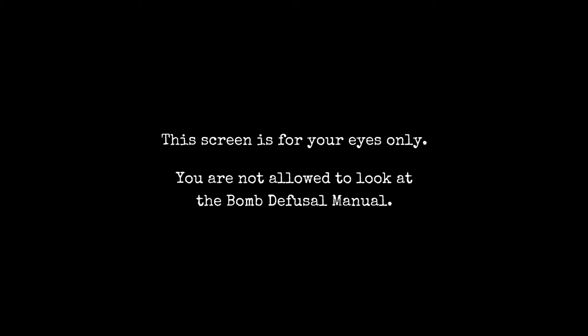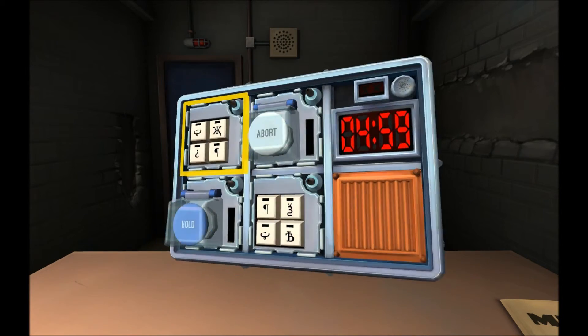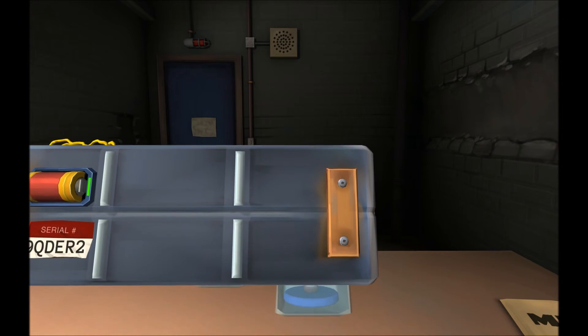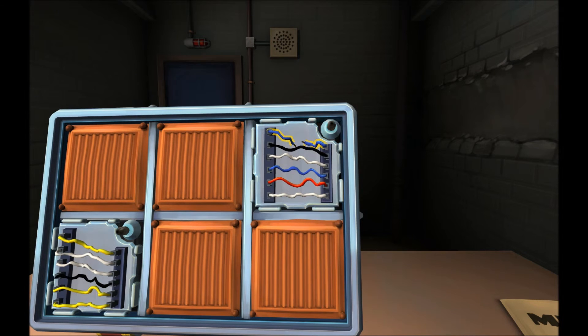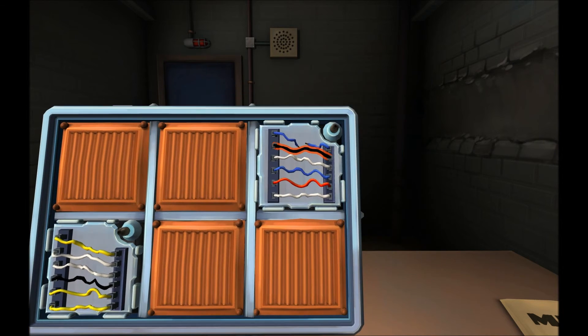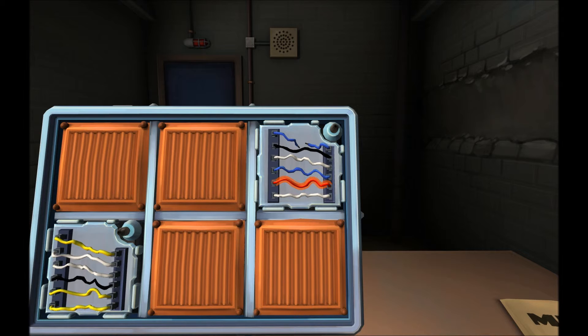Wires first, always wires first. There are two wire modules. The first one has six wires — a black and a red. Are there any yellows? No. Is the last digit of the serial number odd? It's a two, so it's even. I accidentally hit the button and cut the first wire — the blue — and got a strike. Are there any red wires? One. Cut the fourth wire. Done.